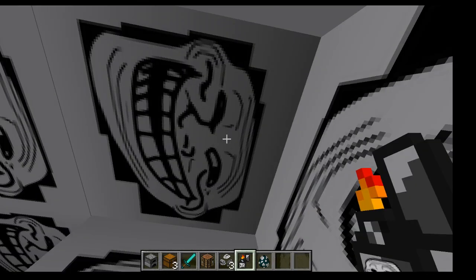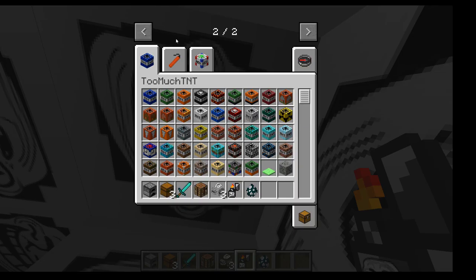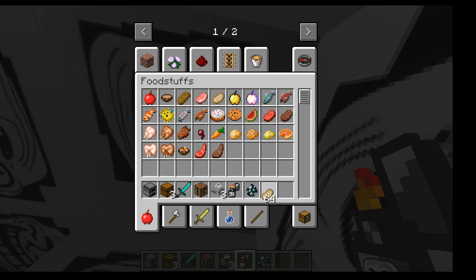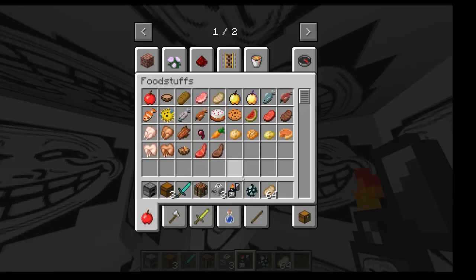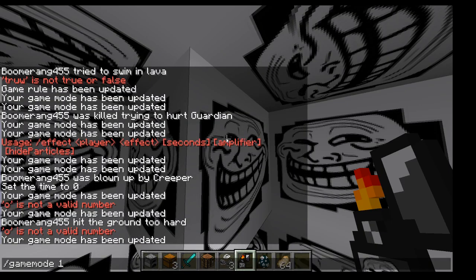I wonder why. First, before I go into game mode zero, there's a bunch of food - oh no, that's foodstuffs. Troll blocks. Now let's go to game mode zero.